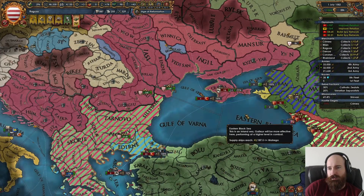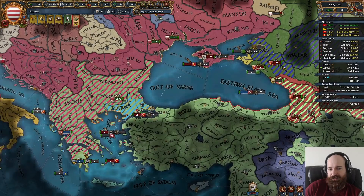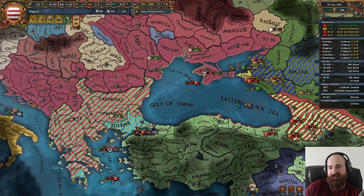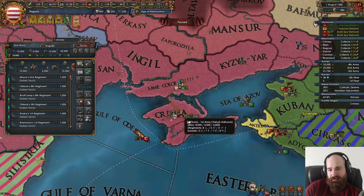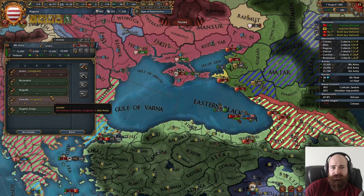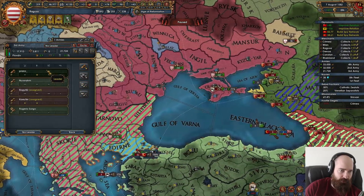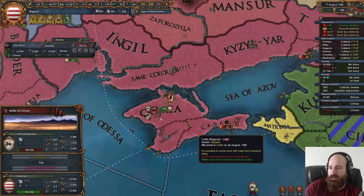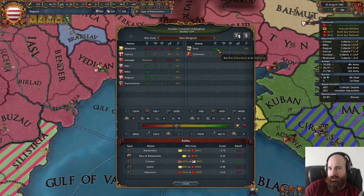Make sure we have a general there. If that fort falls I need to remember to transfer it — it would easily fall without me noticing. Oh, there it goes. Good. We could make Mr. Georgia pay for it, which would be kind of funny. I'm going to put our 4-4 general in charge. Let's see if we can hopefully stack wipe that guy before any other armies can reinforce, like that 33 stack.